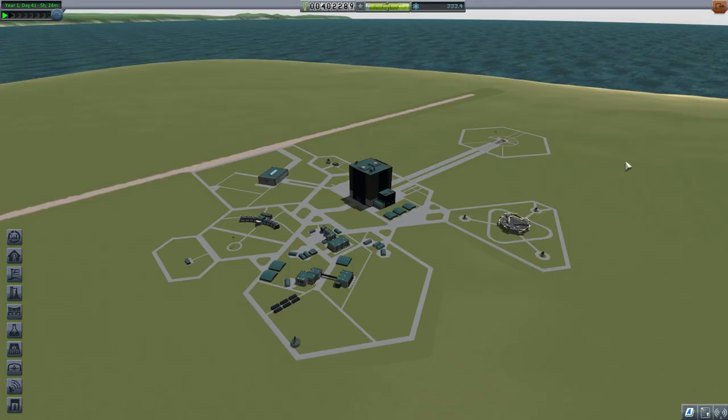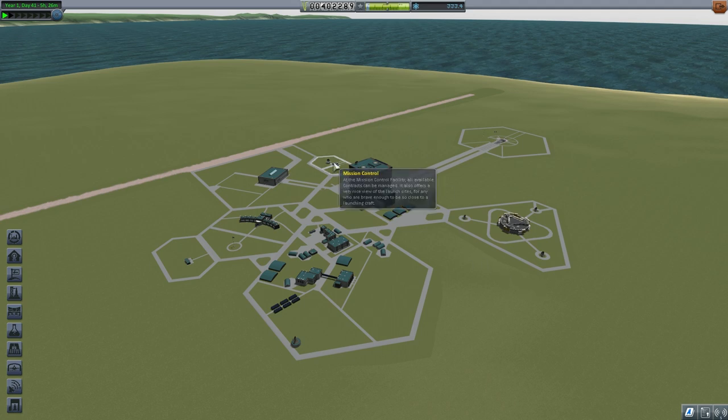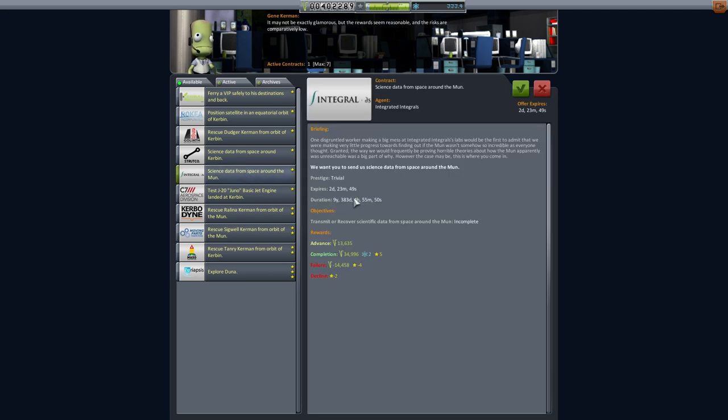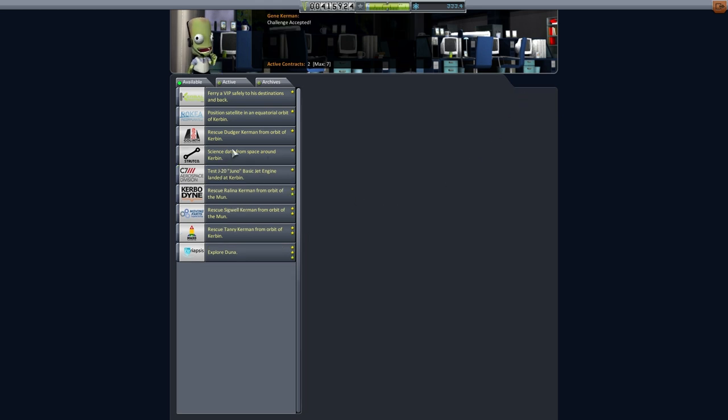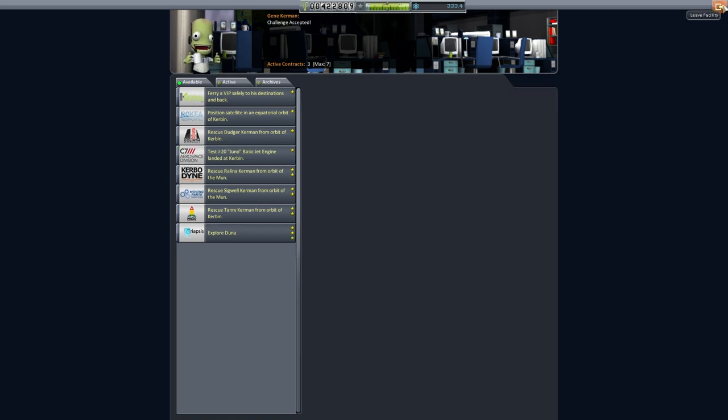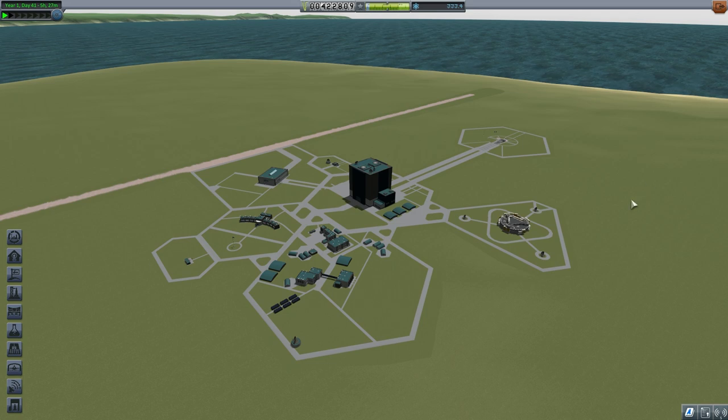We'll leave our Research and Development Centre for now and go into Mission Control to open up a few new missions. We're going to grab Science Data from Space Around the Moon and Science Data from Around Kerbin — these are really easy to pick up on the way to any mission. And remember, we've still got our Flyby Minimus mission from our last episode.